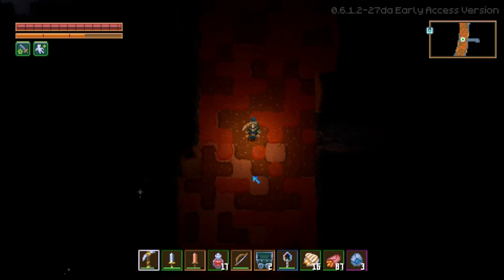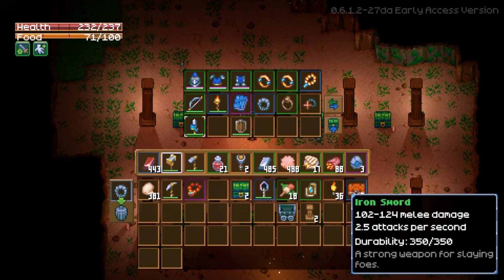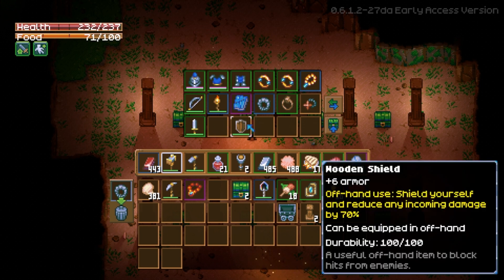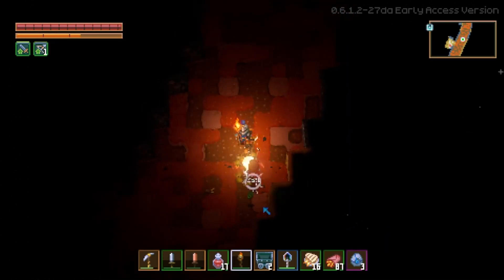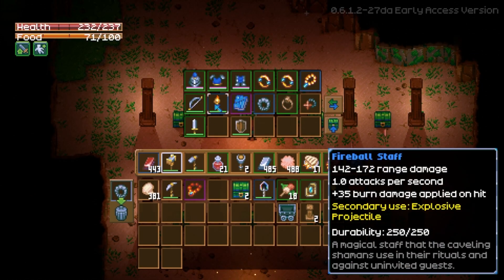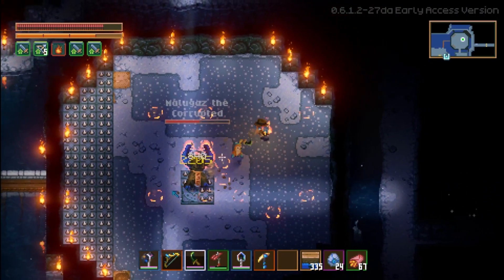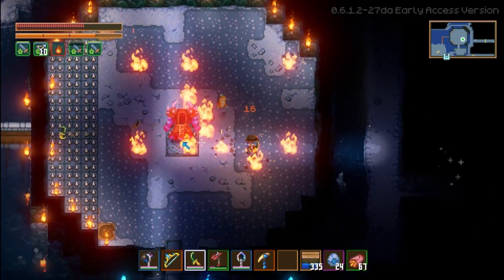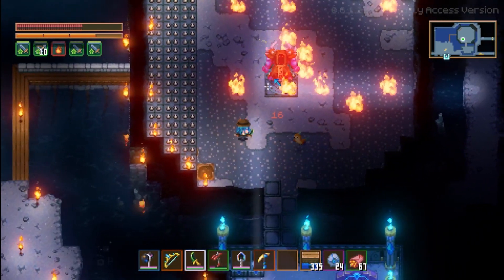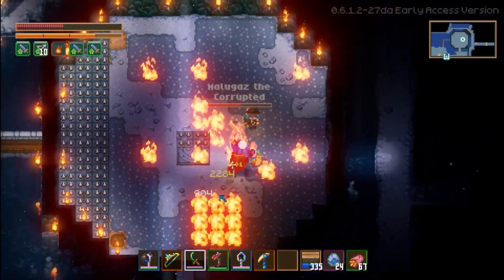You will find iron in the Forgotten Ruins, also known as the Stone Biome. Melee users in this build will want to use the iron sword with a wooden shield. Ranged combatants will want either an iron bow or the fireball staff. You'll get the fireball staffs by killing the Caveling Shamans. I prefer the Blue Leather Tome for my offhand, though it can be a challenge to get early in the game. You get the Blue Leather Tome by killing Malagaz, an optional boss in the Forgotten Ruins. Check out my Beginner's Guide to Malagaz for strategies on how to beat him.